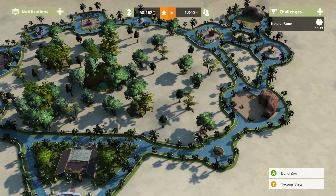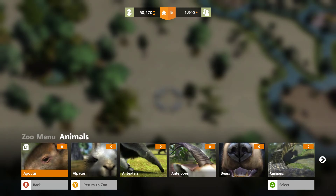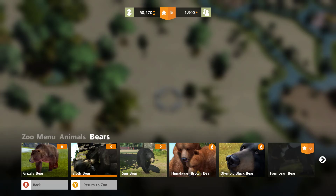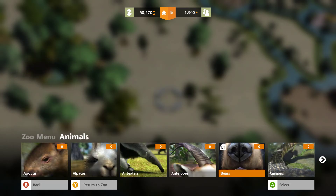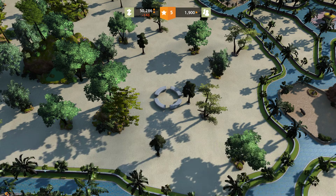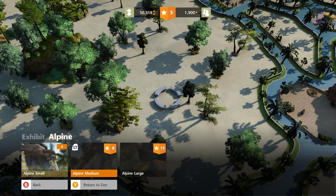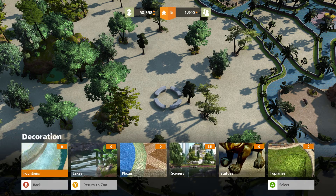What kind of animals do we actually have? Do we have bears? Grizzly bears and a sloth bear. Okay, let's get the grizzly bear if it's not totally expensive. Alpine exhibit — alpine. I guess we'll go with some decorations first of all.